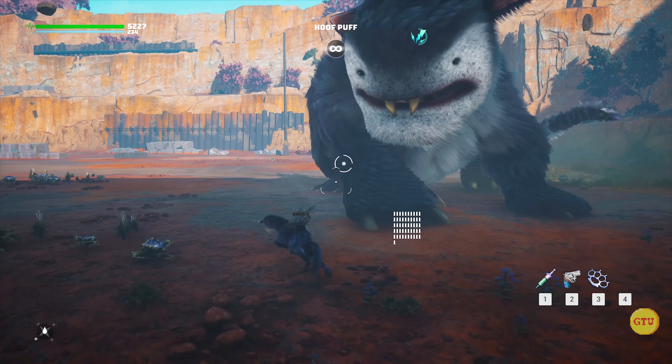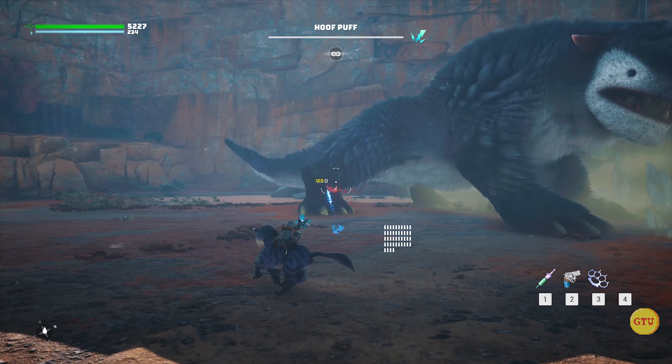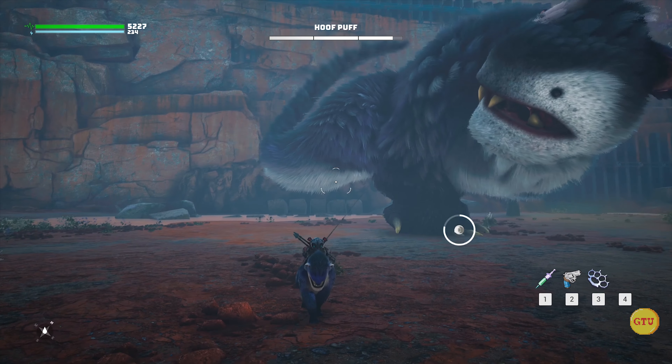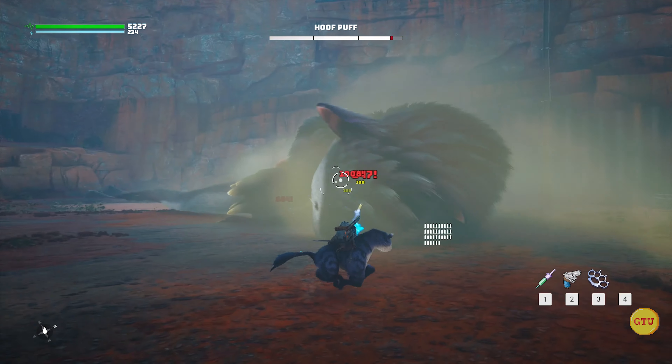Another important tactic is we can keep dodging if we can. It can help us to evade most of the attacks. This is our chance, we can pull his leg. Ichi ni san yang. Alright, the beast is down. This is our time to do some damage.